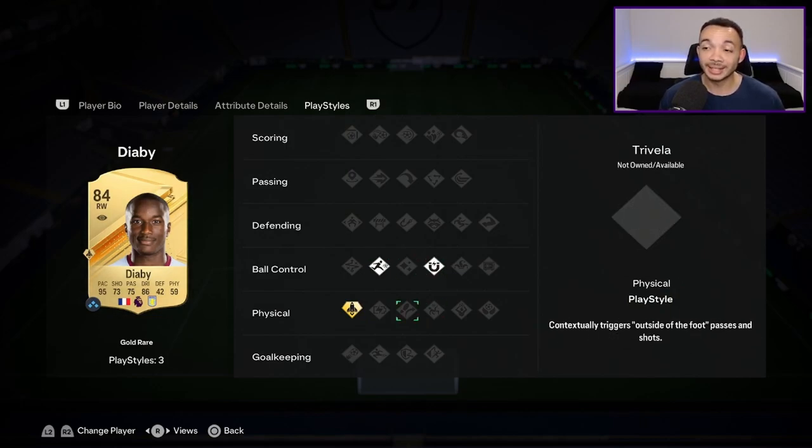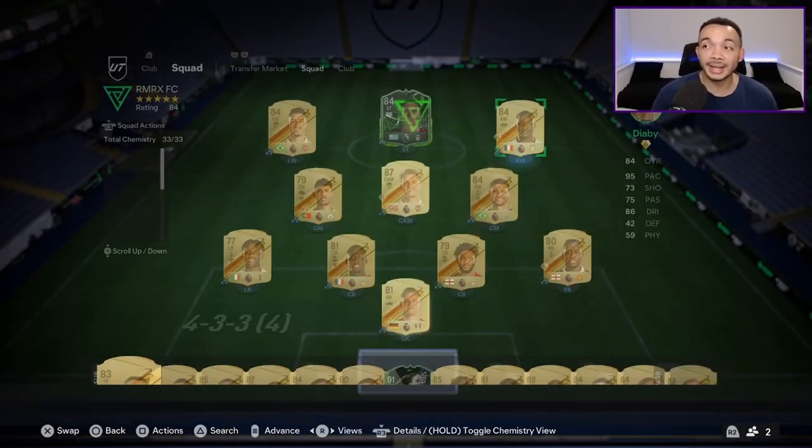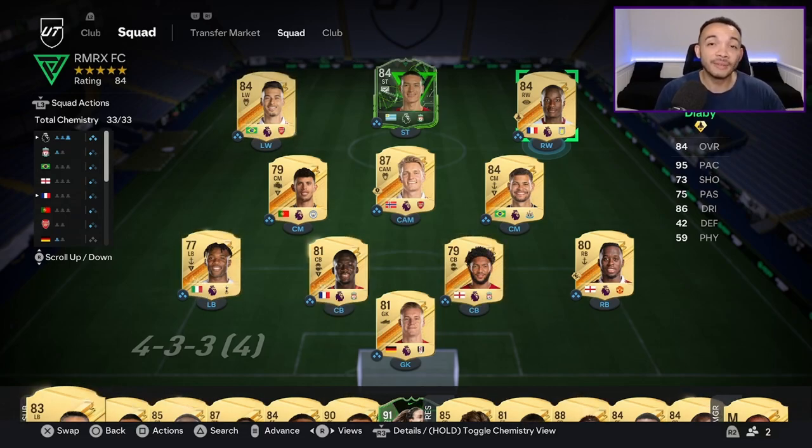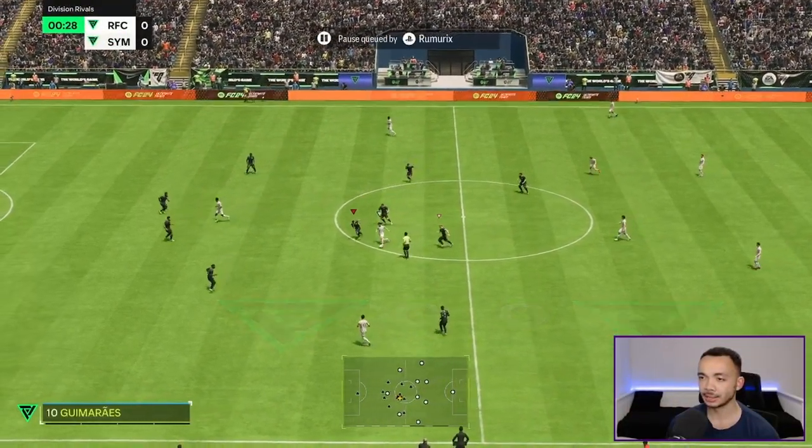Strength is really low at 44 and aggression quite low at 67. His play styles though — he has the Rapid play style, the First Touch play style, and a play style plus. I do look for these now because they make a big difference. He's got Quick Step, which accelerates significantly faster during explosive sprint. We're going to be playing him in the left-hand position in a 4-2-3 narrow.